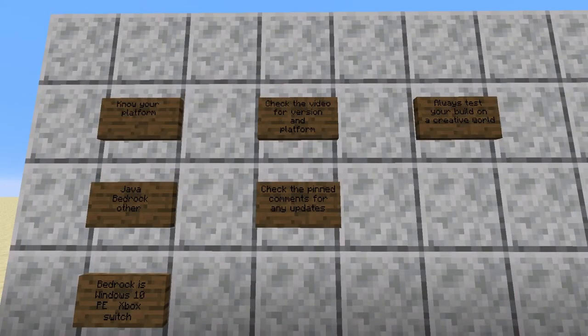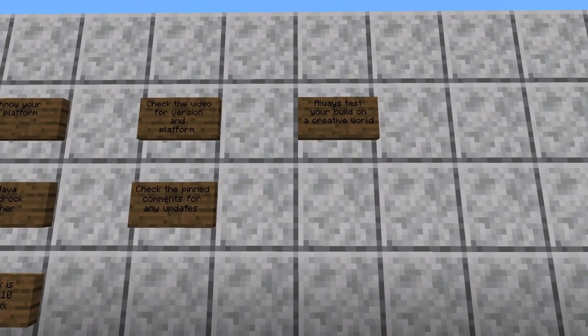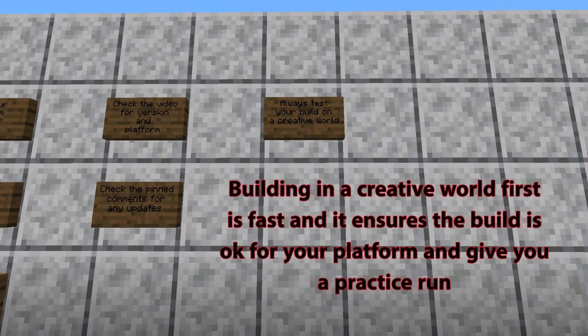The next thing I beg you to do is to always test your build on your creative world. This way, if there is a platform or version issue, you are going to be able to pick it up on that world before you go onto your survival world, gather all the resources, and find out that it doesn't work.